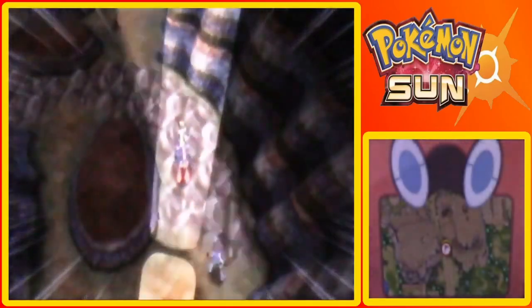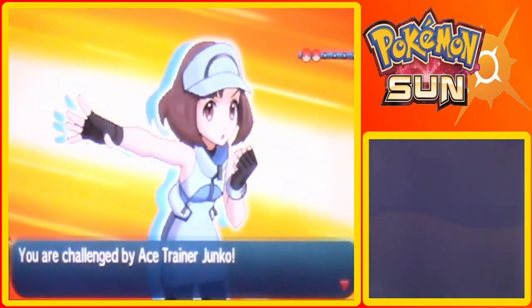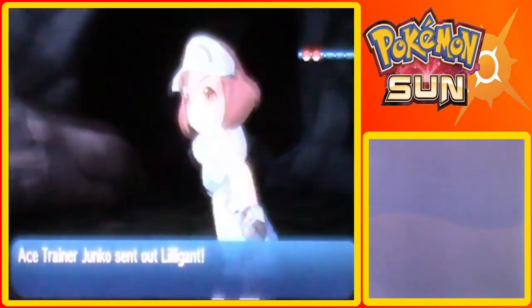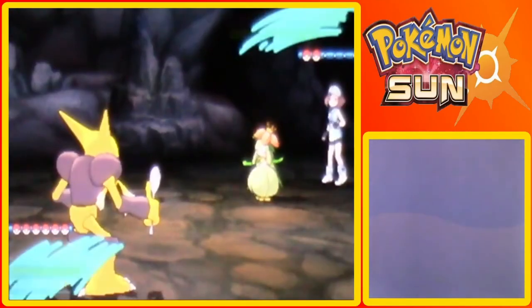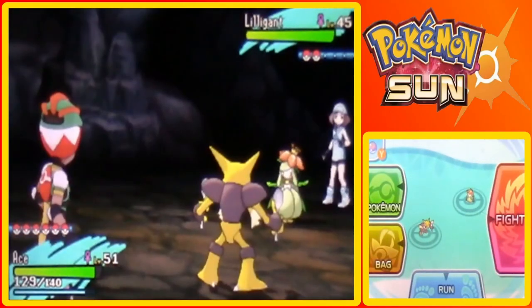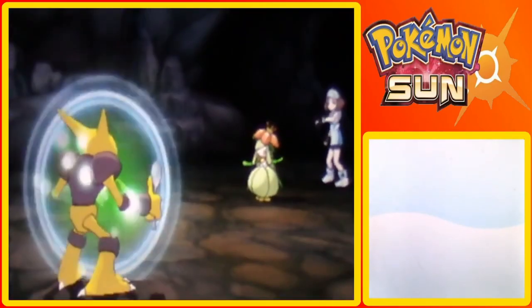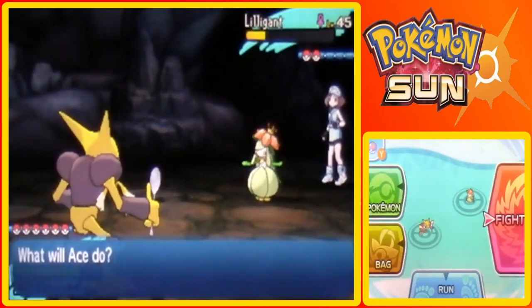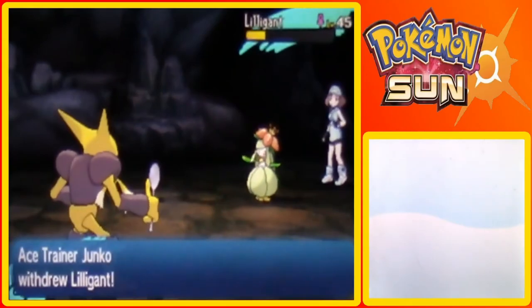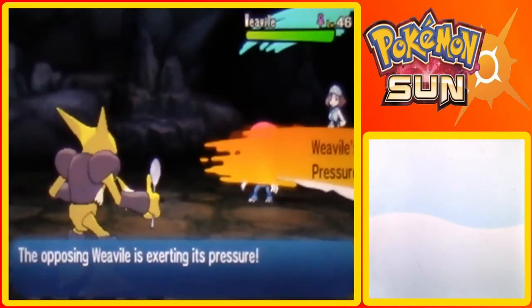There's a trainer down there apparently. Let's take her on. A strong trainer can tell the strength of his or her opponent at a glance - that can be very true. Janika I think is her name. She has a grass type Pokemon - she has two Pokemon. One's this grass type Pokemon, the little Fomantis or whatever it's called. Let's go for Psychic I guess. So close to fainting it. Mega Drain okay. Oh no, don't be a dark type Pokemon - of course it's a dark type Pokemon.